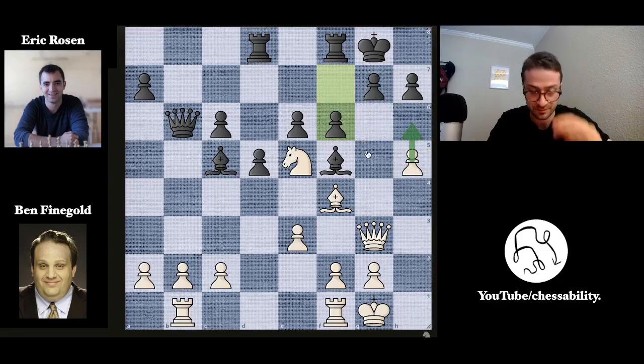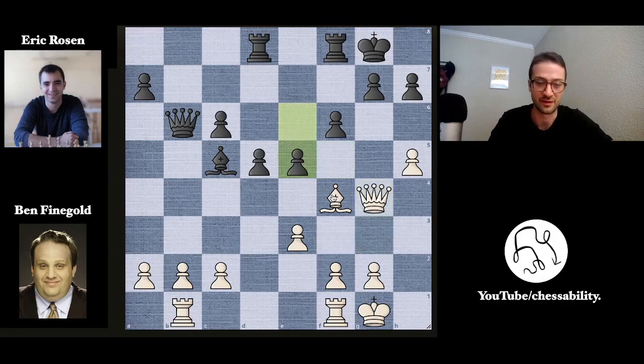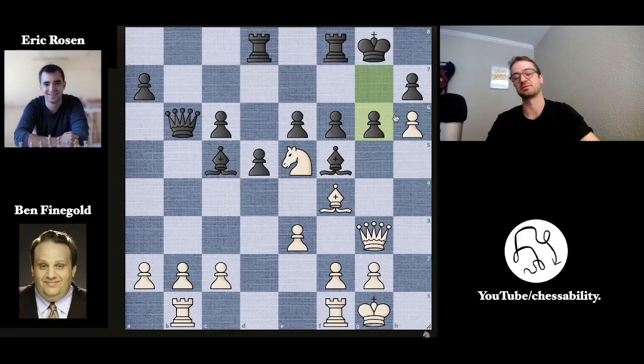Instead of h6 in this position, the better move for Ben was knight to g4, just trying to keep the attack alive and keep the knight active. After bishop takes, queen takes, pawn to e5, you have to retreat the bishop, but you still have some momentum on the g-file. So after pushing the pawn to h6 and g6 is played, the attack is all over. This happens a lot — you'll push a pawn until it just runs into enemy pawns and can't move anymore.